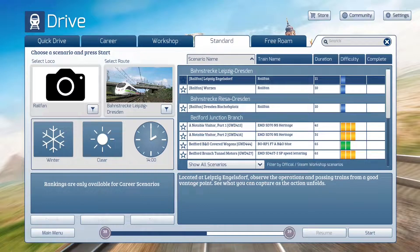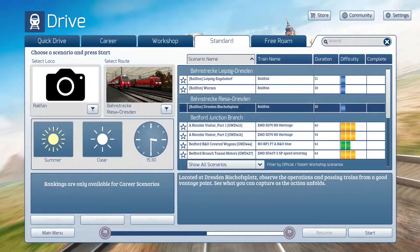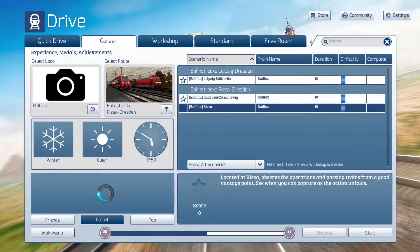We are going to be doing all the Bondstrek Rysa to Dresden today. I really want to start at Rysa because that is the terminus of the route. Then we're going to head to Radavuil-Zichwig, which is on the way to Dresden-Biskopf-Splats, and do them in that order. The Leipzig ones we'll do at a later time. Let's go ahead and take a look at the first of three railfan scenarios, located in the Rysa area.